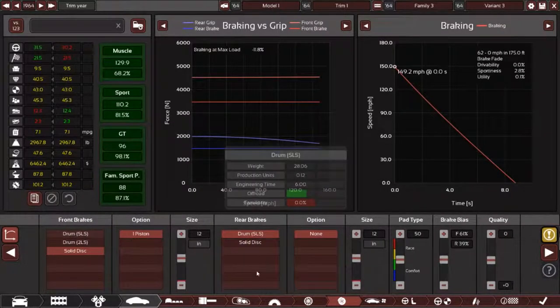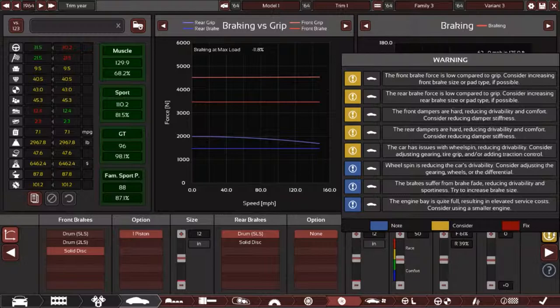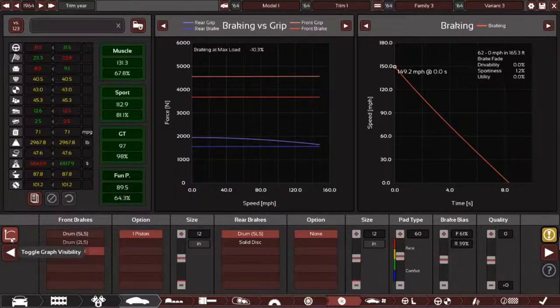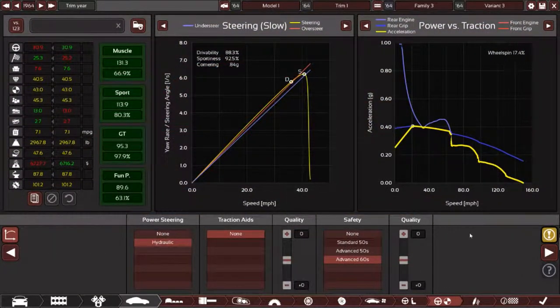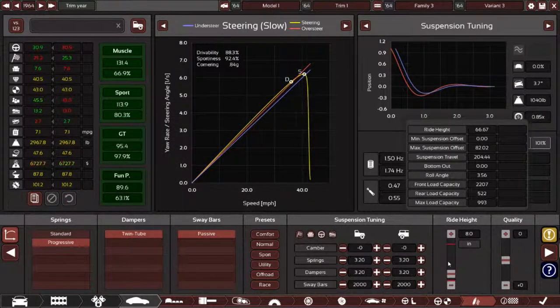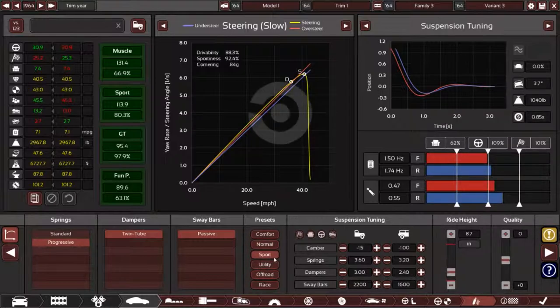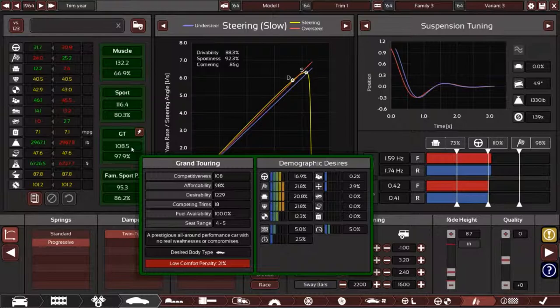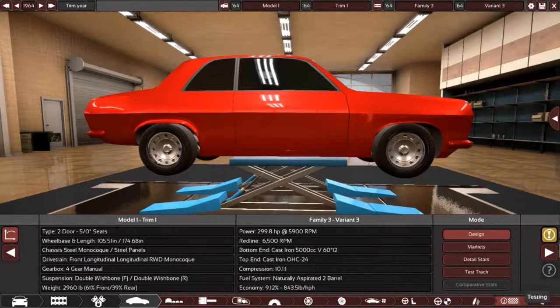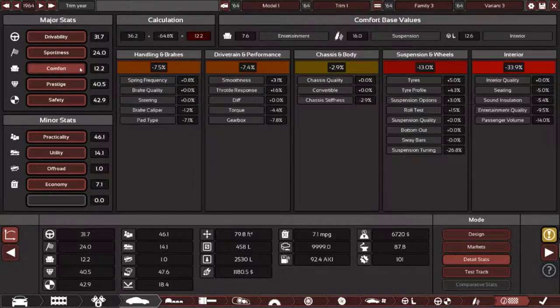Front brake force is low compared to grip. Rear brake force is low compared to grip. So there are lots of issues with this body style — I guess this particular body style was never meant to go this fast. Is there anything else I could possibly do to help this car along? We could maybe do something with the suspension. Suspension tuning is absolutely murdering the comfort score.